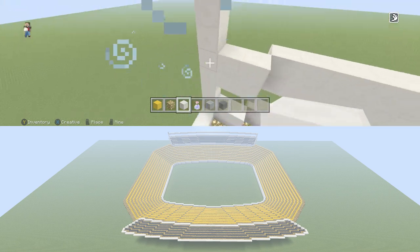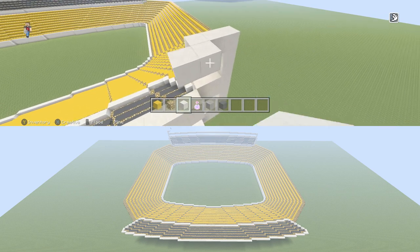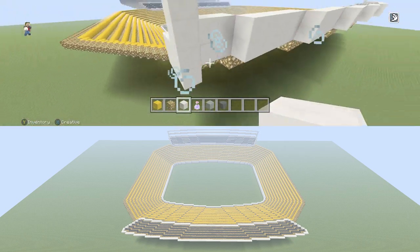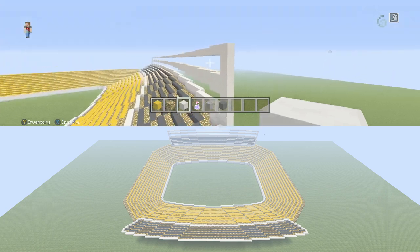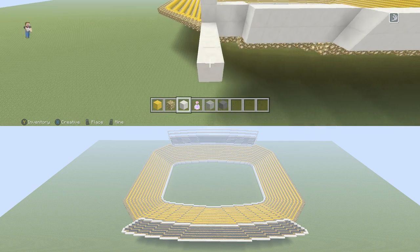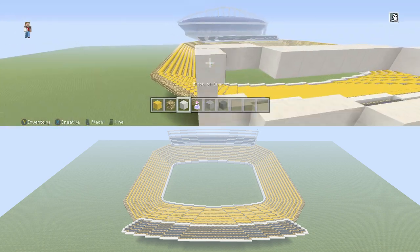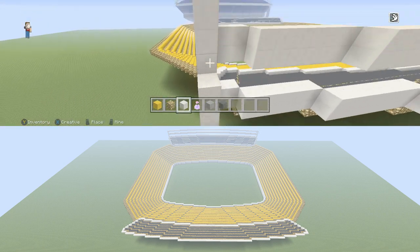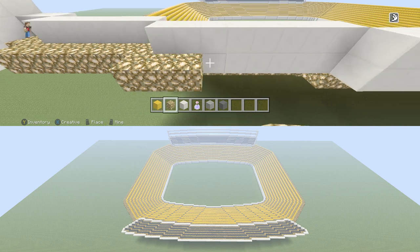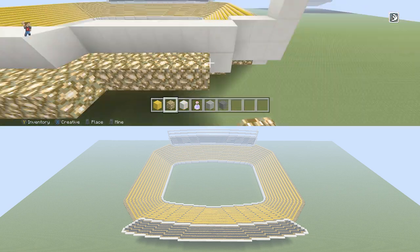Now that you have that done, we're going to go up two more blocks, then go in one this time, and go all the way across. Fill in your two blocks there — that's basically what you're going to do. As you guys can see, we'll have two rows of press boxes. Those sections that were cut out are just going to be where the windows go. Then here you're going to build this out five blocks. Where you put those down, you're just going to fill this wall completely in on one side. Once you have that filled in, we're going to put down a row of glowstone all the way across — this section is actually going to be four full rows of glowstone.